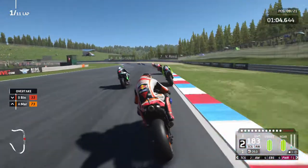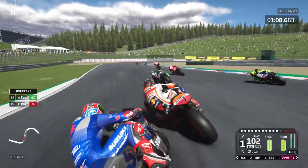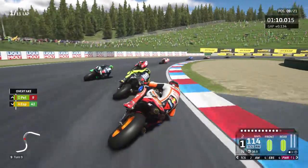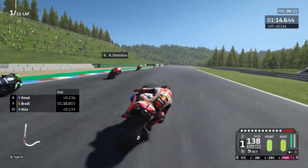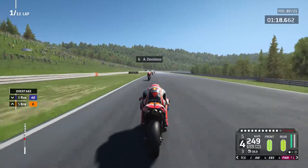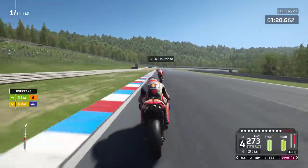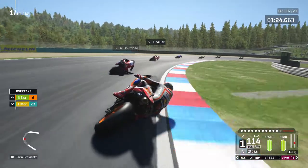Side by side — cutting up the poleman Zarco there. Morbidelli trying to pass Rossi up the inside; Rossi's a little bit wide having a terrible start from second on the grid. We've now passed Rossi as well — I might have made a mistake with his performance. We've gone past Morbidelli too, so up to 7th place already — I was expecting this to be much more difficult.